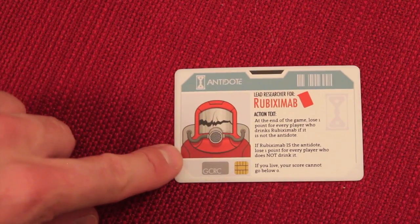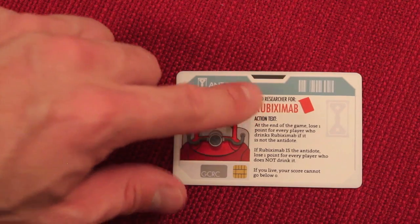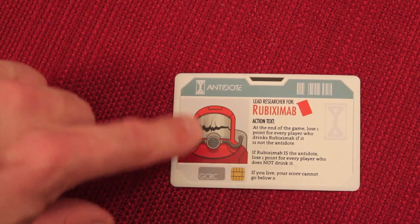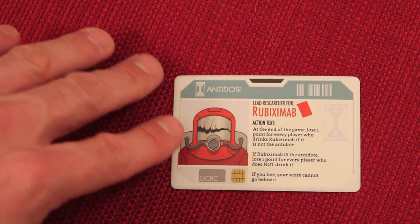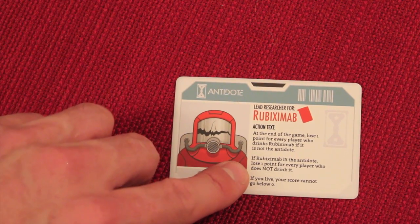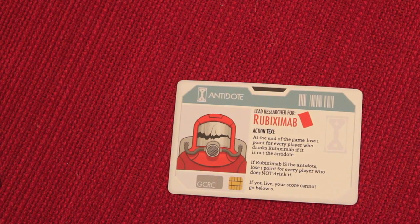Another module is the lab badge. There's one for each color and type of antidote. You secretly keep it face-down the whole game. For example, if you have the red badge, at the end of the game you lose a point for every player who drinks the red antidote if it's not the true antidote. But if red is the antidote, you lose a point for every player who does not drink it. So this badge makes you either push everyone towards or away from that color.